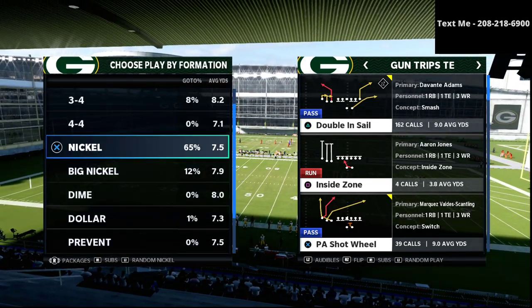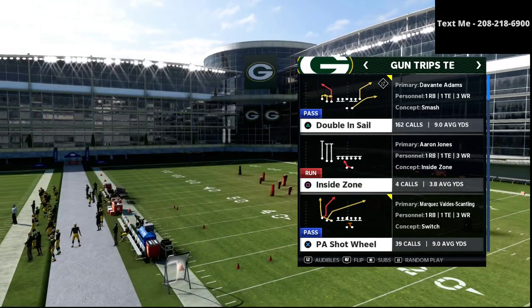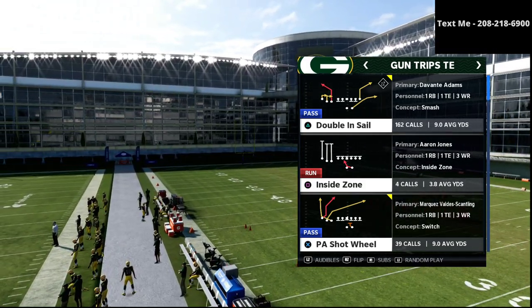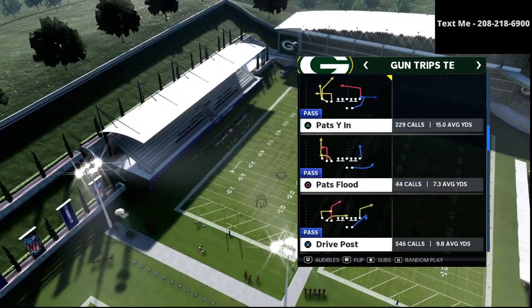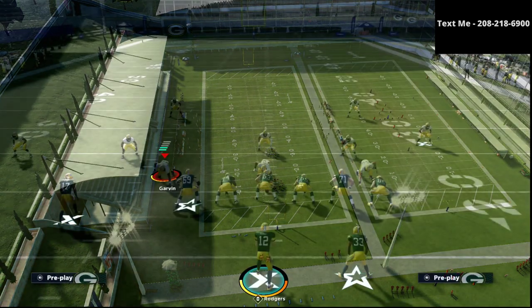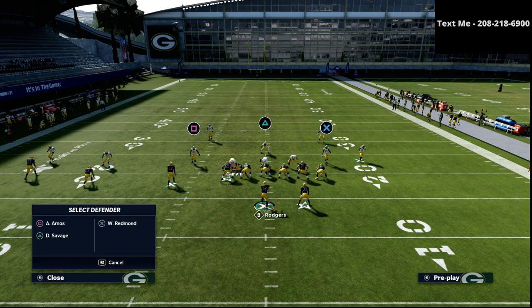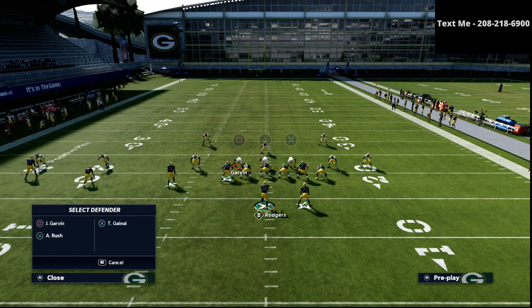Now in this video, we're talking specifically about the second component to any effective offense in Madden 21, and that is the ability to have a counter play. In our previous breakdown, we talked a little bit about the power play, and from trips tight end the play that we like to use as a power play is this play right here — curl flat.